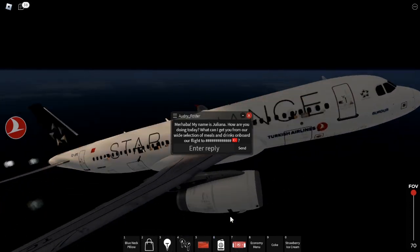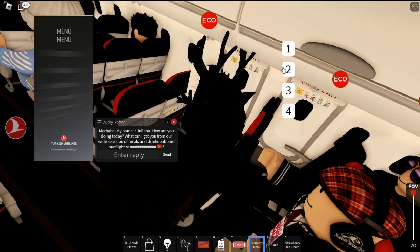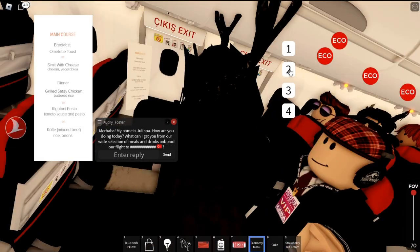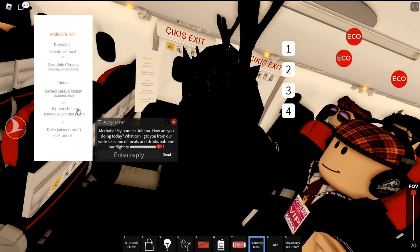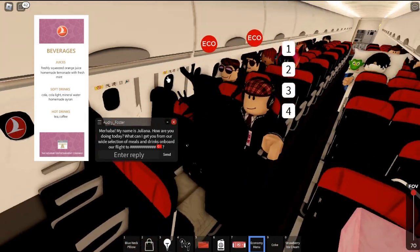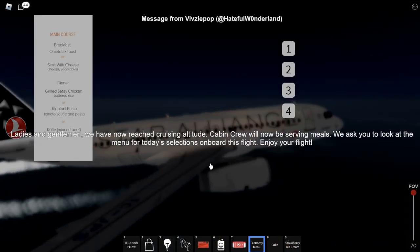Even though we're not exactly cruising yet, they already sent a message about the meals, so let's check out the menu. The economy menu looks amazing — it's not just a blank piece of paper, you can actually flip through it. For main courses we have a breakfast omelet or a grilled sautéed chicken with butter rice — that doesn't look too bad. For beverages they have juices, drinks, and hot drinks. I think I'll go with lemonade. There's no dessert unfortunately — just drinks and the meal. I'll put in an order for the chicken and the lemonade.